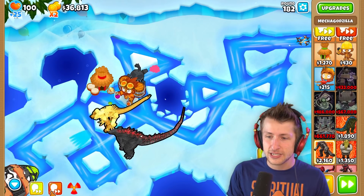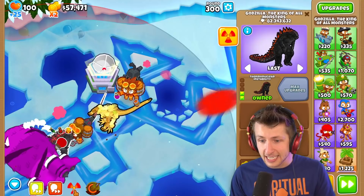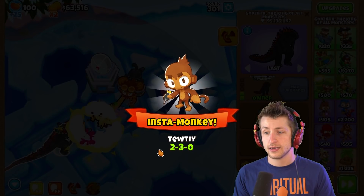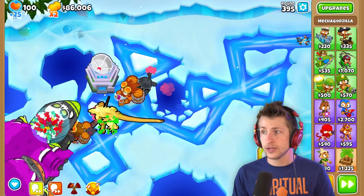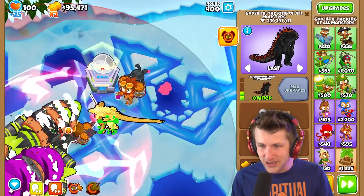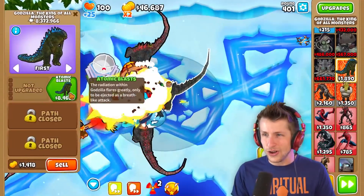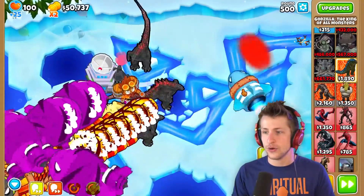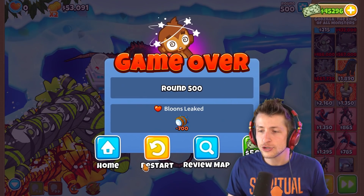We're on round 182 and these are some pretty powerful T5 towers — 100 million pops, 55 million! Godzilla King of the Monsters is catching up! 100 million versus 91 million, this Godzilla is actually catching up. Round 400 — the normal Godzilla's taking over, normal Godzilla's cleaning up house now! More Godzillas! Round 500 versus the Godzillas — oh it's so over. Look at the balloons getting all the way over there. No! We lost — round 500 wasn't enough. But normal Godzilla was still stronger than Mechagodzilla, though Mechagodzilla was still cracked and amazing.